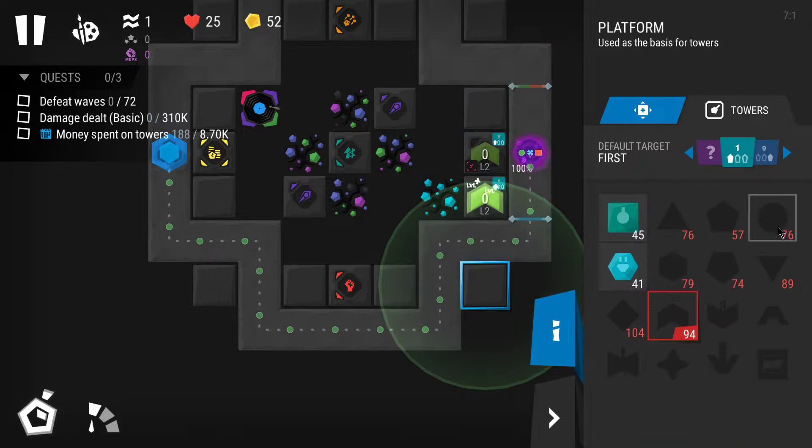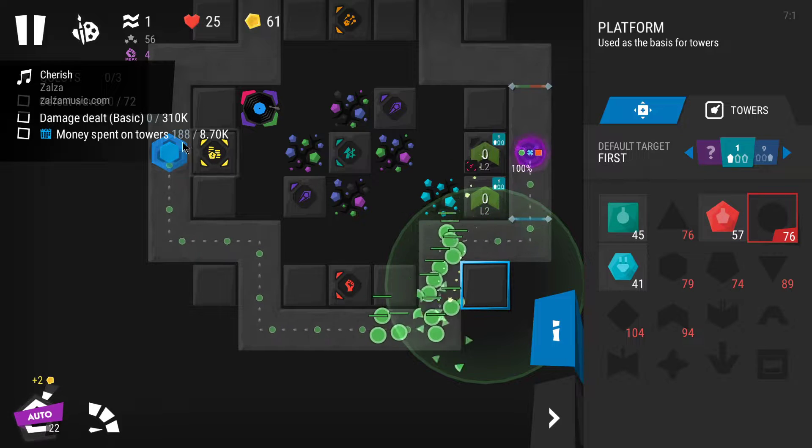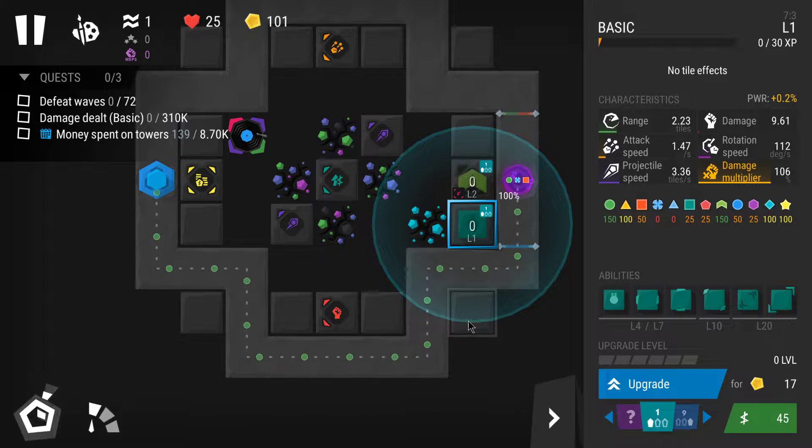I'll place actually two venoms here and then slowly place other stuff. I forgot that my venom towers are not so strong yet, so I might need to place like one basic as well.